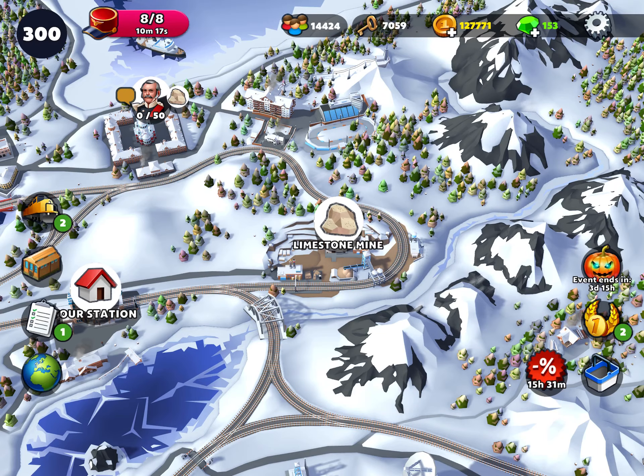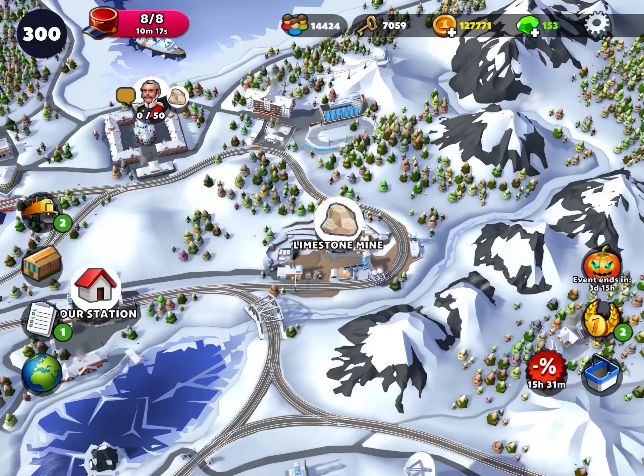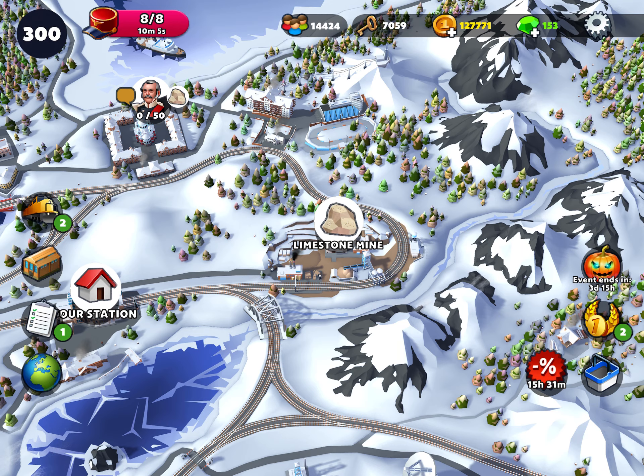I've got two trains and both of them can be upgraded since I just got them. I've been stockpiling some of the basic parts so I can certainly do lots of upgrades. One thing I find in the higher maps is that the upgrades cost a lot of coins. It looks like I have a lot with 127,000 coins, but I really don't, and I expect to burn through that pretty quick. So there I am — I'm in Russia and I'm gonna start working on that. Thanks for watching, click like and subscribe.